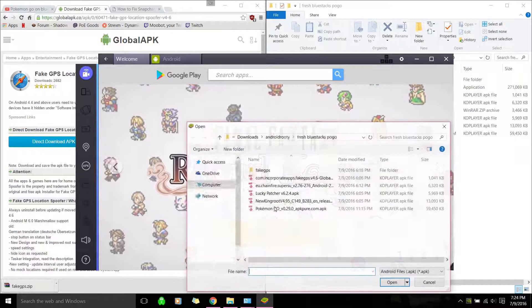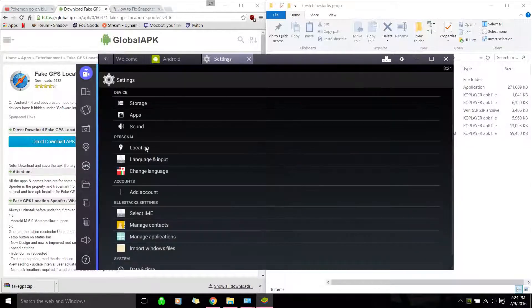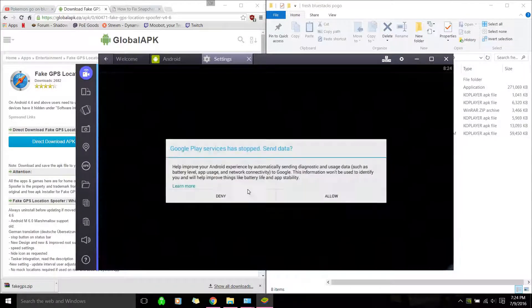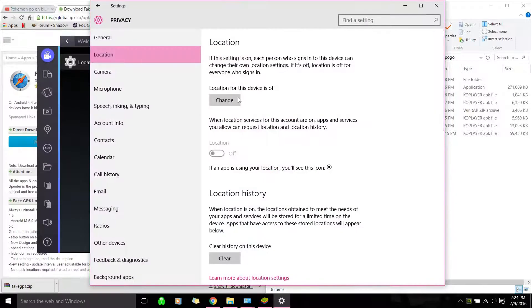Now I'm going to copy over Pokemon Go — we should be about done. Let's go to Settings and make sure your location is under High Accuracy. For Windows 10, just type 'location' and change this to make sure it's off. Because if it's on, it keeps your Windows GPS on and it will not work — you'll get that failed to detect error. Just make sure both of these are off.